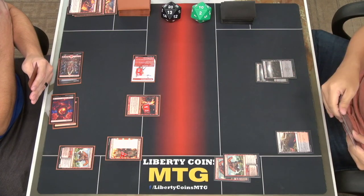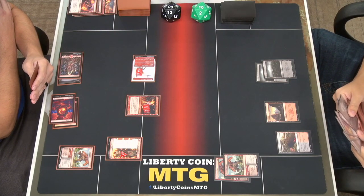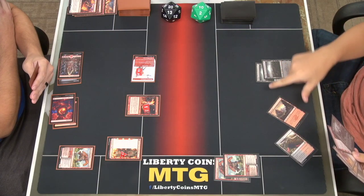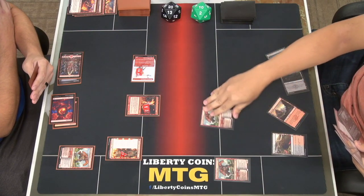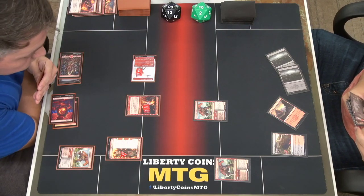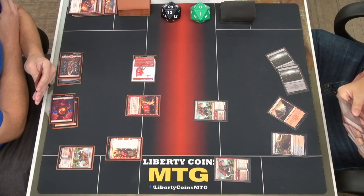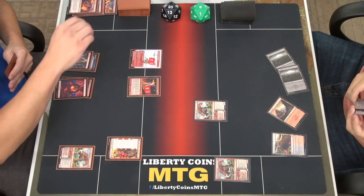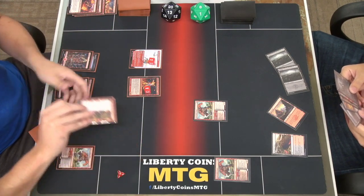I'll play a mountain for my turn. One, two, three — maybe I should use this instead. I'll play one of the Bonecrusher Giants out. Two damage so I go to eight health and I'll pass. Untap, draw. I figured you had something — this will flip over. I had lethal. The sagas say after the draw step — so we finally read the card.